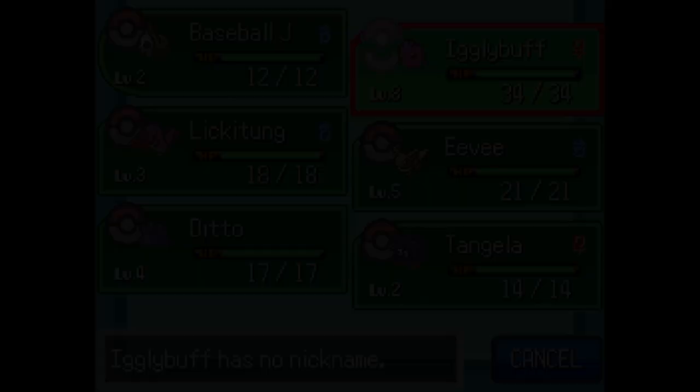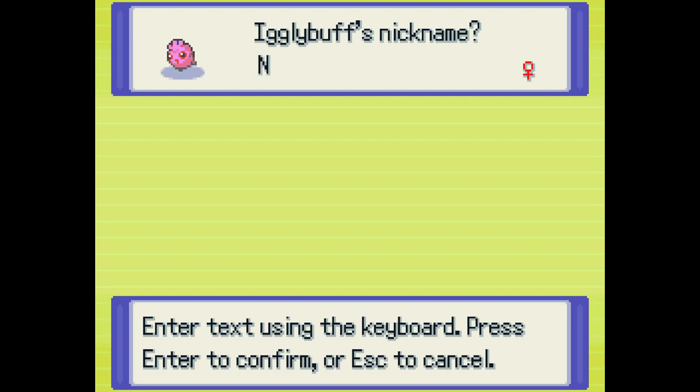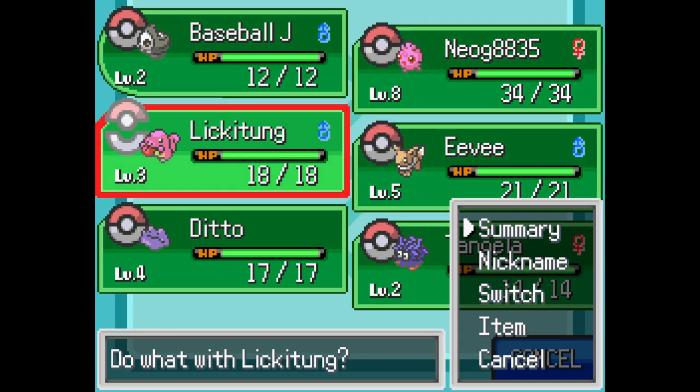Igglybuff — that is going to be Neog 8835. I don't think they've got numbers in this... Neog like that, 8, 8, 3, 5. Okay, that's a great one. If you want a name, they've got one. Licky Tongue — this is a good one. So pick an appropriate name if you can. Lucy — just Lucy the Licky Tongue. Done.